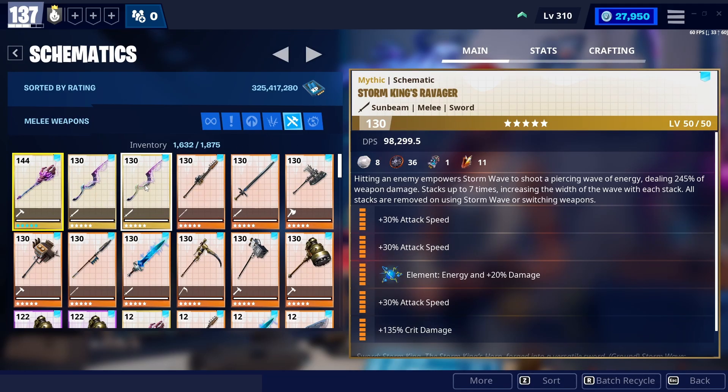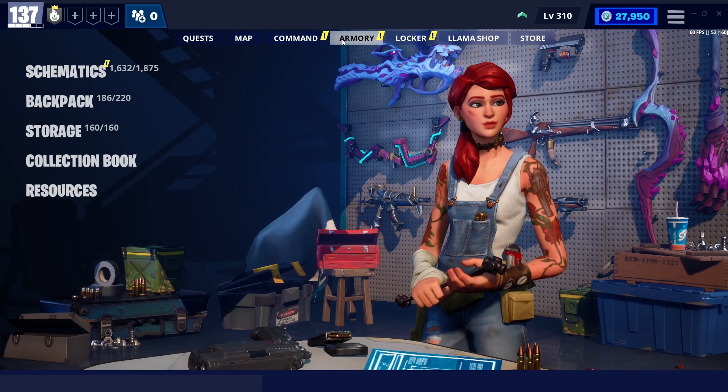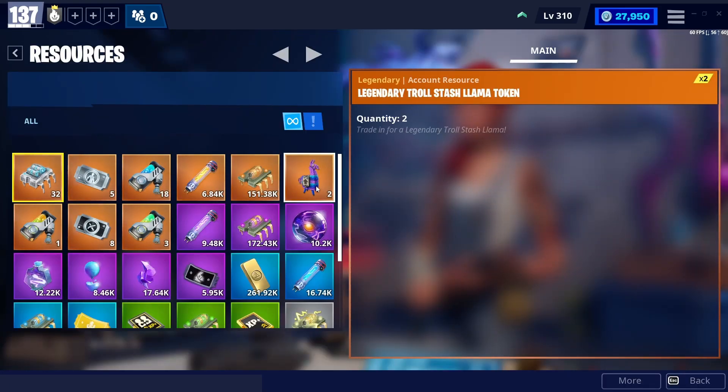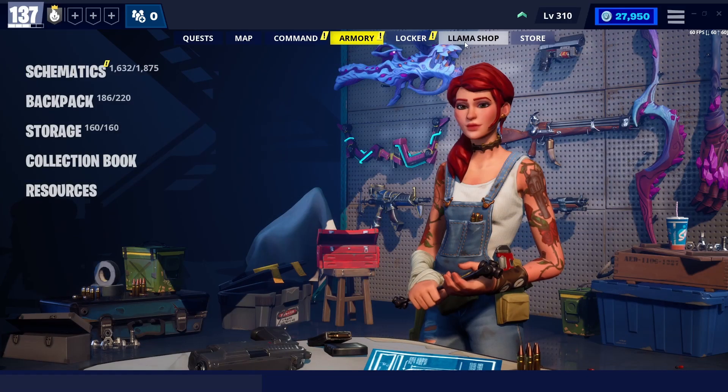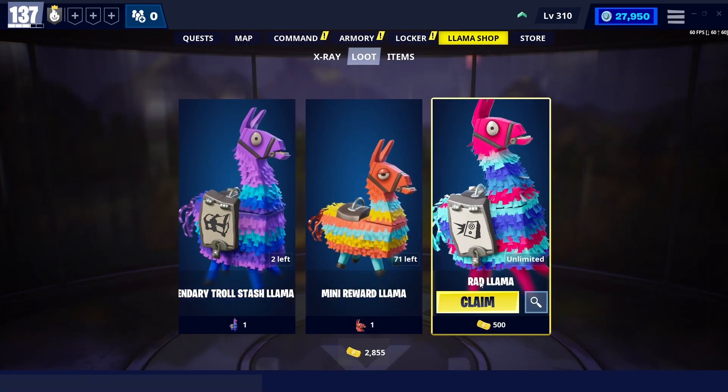And 200 legendary flux, which is very good if you are missing a lot of heroes and weapons and you want to get them from the collection book. And lastly, 2 legendary troll stash llamas — you will get a lot of good things from these llamas like legendary survivors. There are a lot of other rewards like upgrading materials, perk up, gold tickets, and flux, but these are the rewards that are worth mentioning.